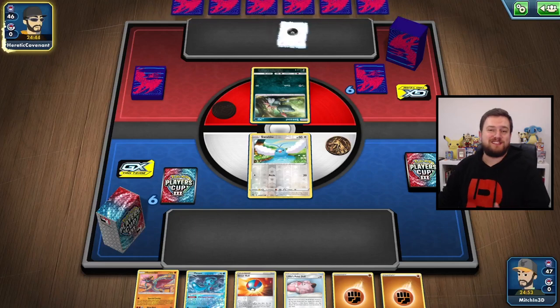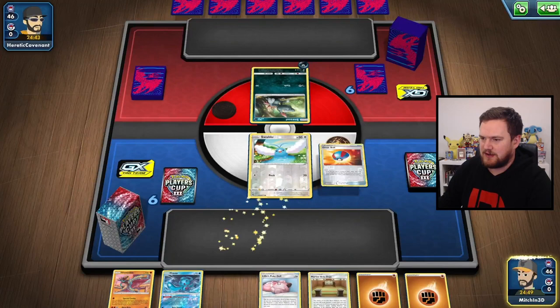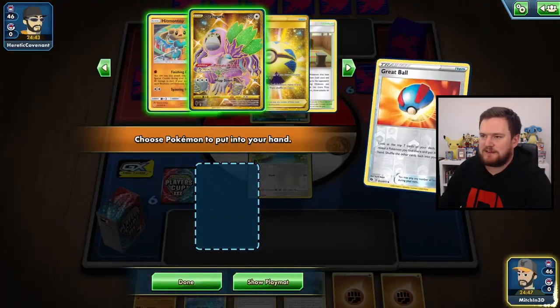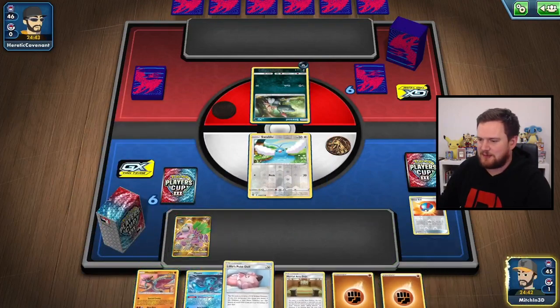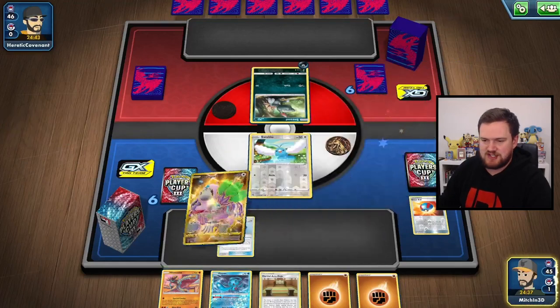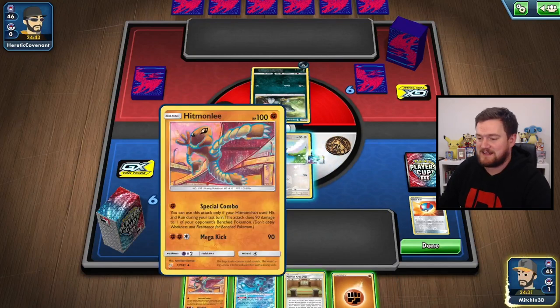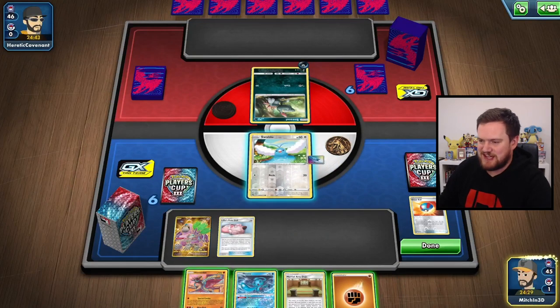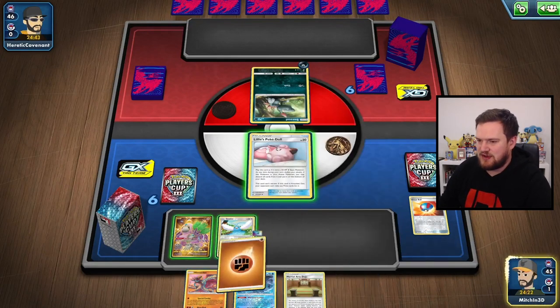Let's take a look at some games. Our opponent has an Eternatus deck box, Eternatus sleeves, and a Sneasel in the active — I think we're looking pretty good, to be honest. We can Quick Ball here. No Hitmonchan, which would have been nice. Let's put the Oranguru down, play the Lillie's Poké Doll, and then use Primate Wisdom to put an Energy on top. No Pokémon to attack with yet. This deck is a bit slow.